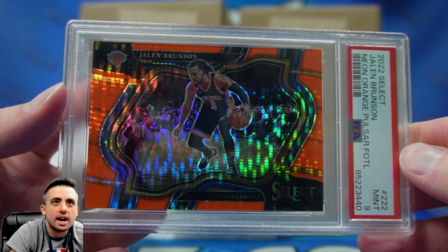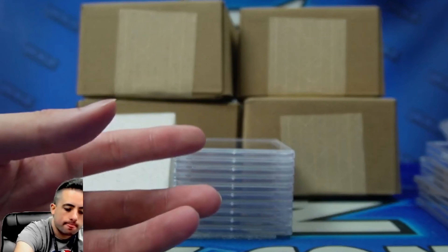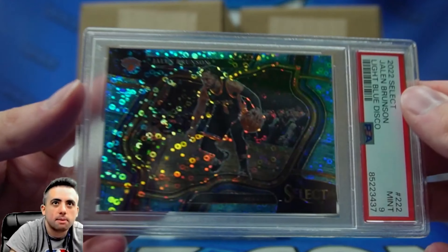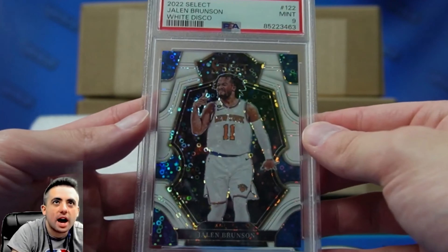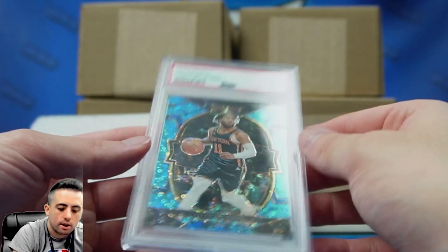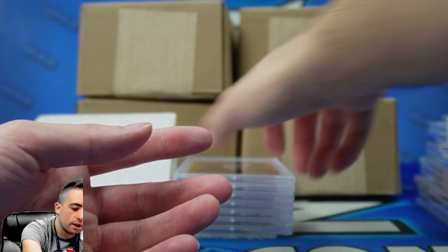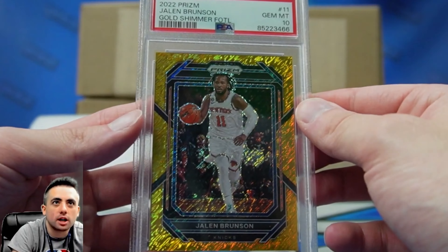We got a nine on the courtside FOTL orange pulsar. Hybrid light blue got a nine. Nine on this white. Nine on the light blue. Here's a good one — gold shimmer got a 10.